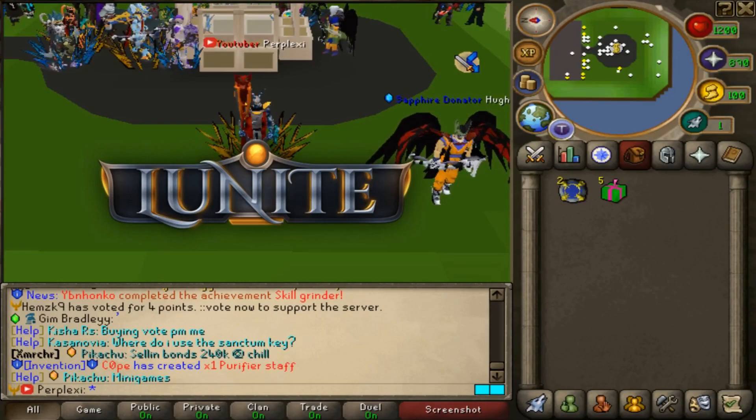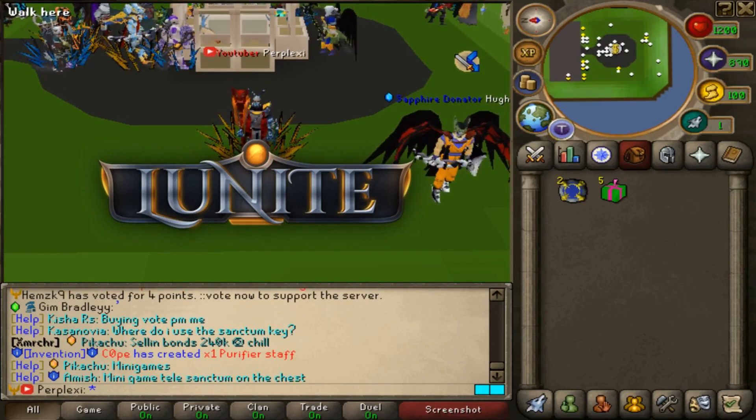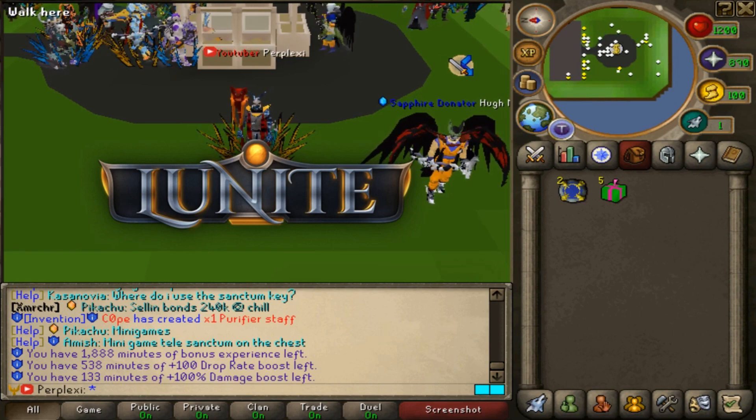What is going on, you guys? This is Lexi here bringing you guys another video on Loonite. We are finally back on Loonite. Before we get into this video, we are doing a massive giveaway — we're gonna give away two $50 bonds and five spring boxes to two lucky winners. All you have to do is comment your in-game name below, make sure you're subscribed to the channel, and make sure you like this video.